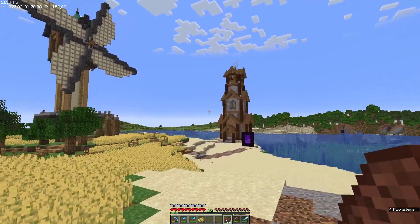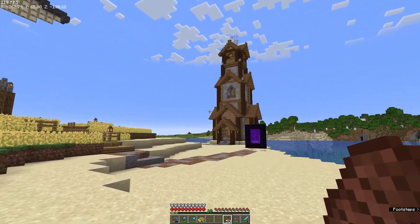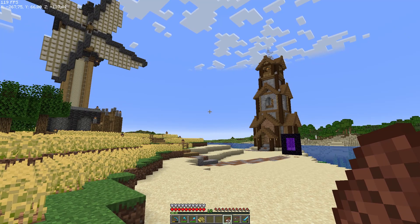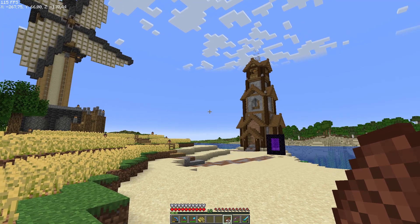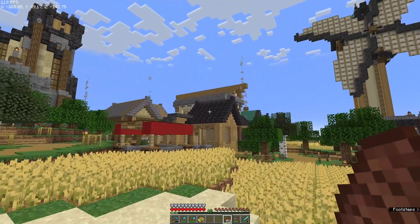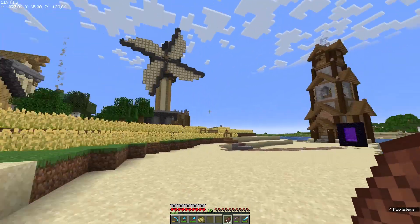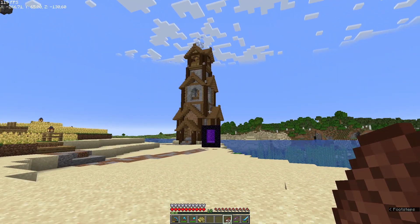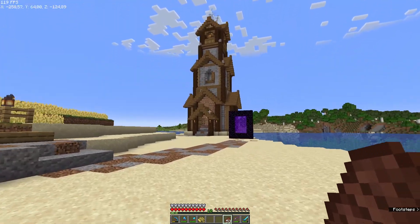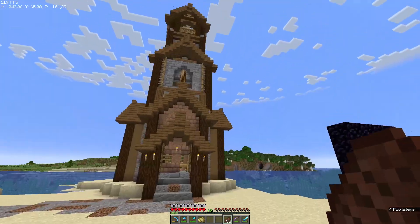That is the lighthouse, where I intend to keep our mending librarian villager for a while. I'm very happy with it — it's honestly a fantastic build and I really did just make it up on the fly. It looks very Nordic compared to the rest of the island. Compared to the windmill, which looks tall and lanky, this thing looks broad and firmly set in the ground, which is a good thing given it's built primarily on sand.